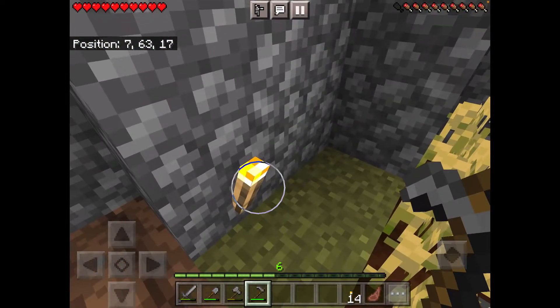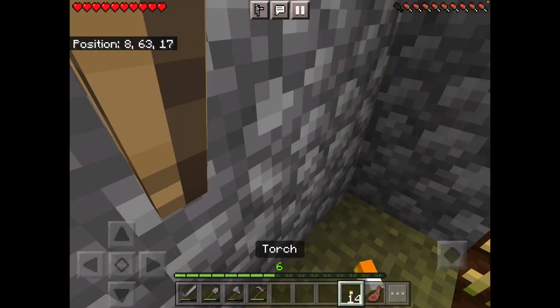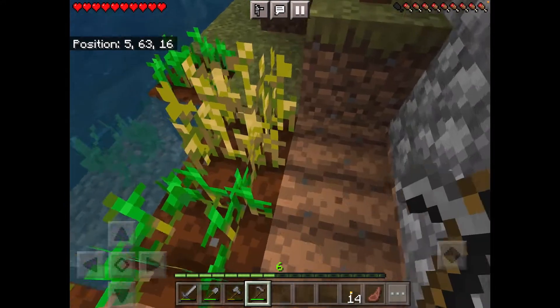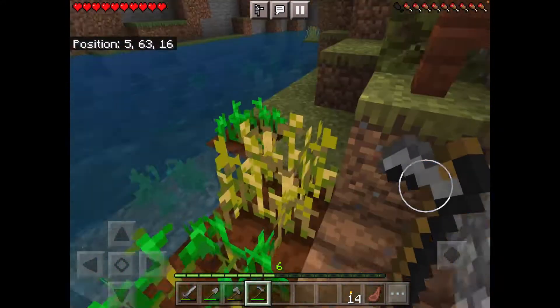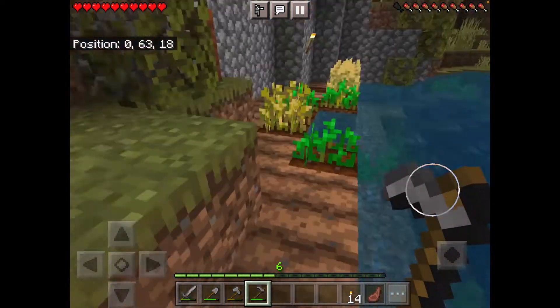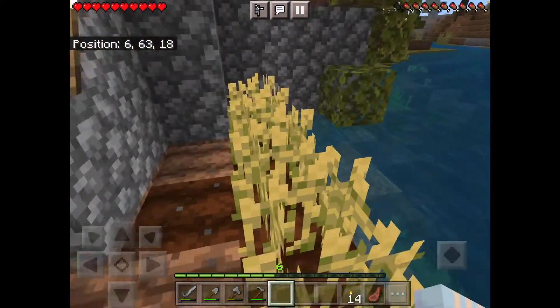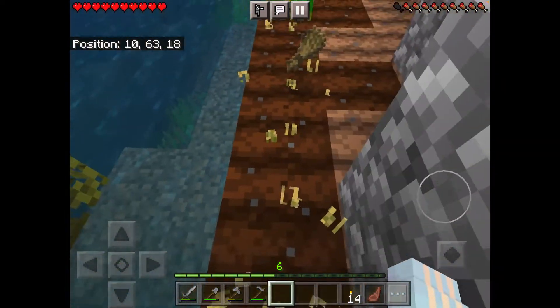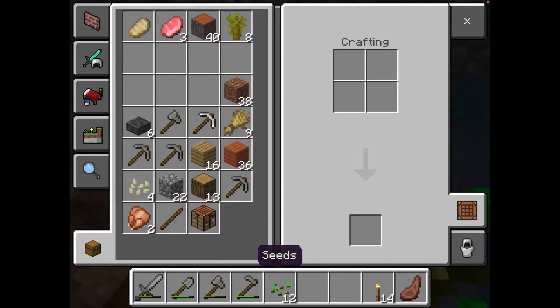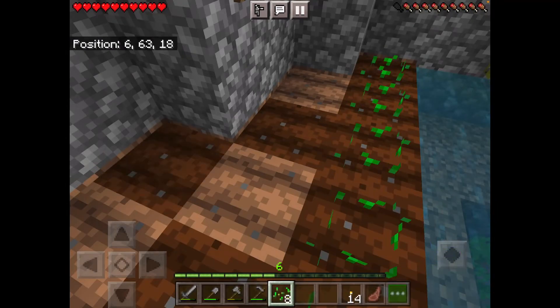Let's hoe the rest of this area and plant a bunch of seeds so we can get inside wheat, because we are getting some animals. I'm gonna get cows and maybe sheep — those animals require wheat. The only other seed I have is pumpkins, so this will probably be all wheat. I should also make a bucket and put pumpkins up by my house.